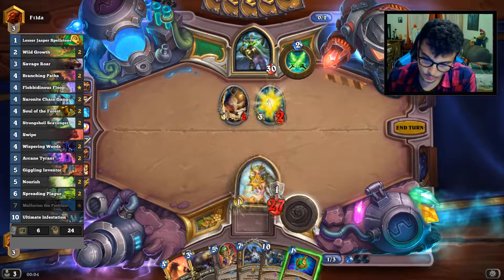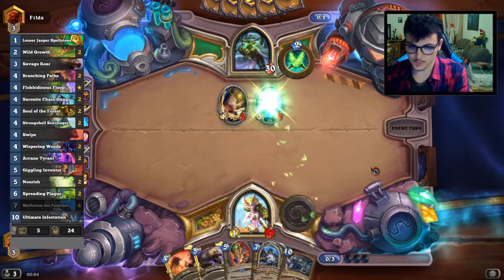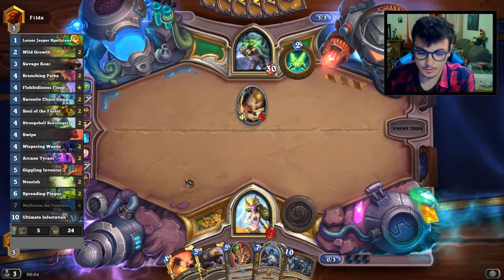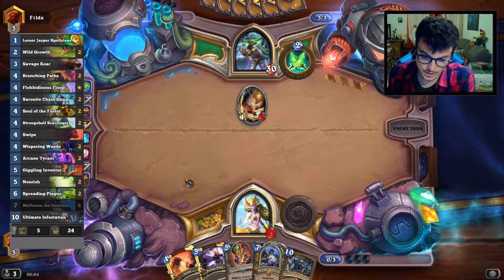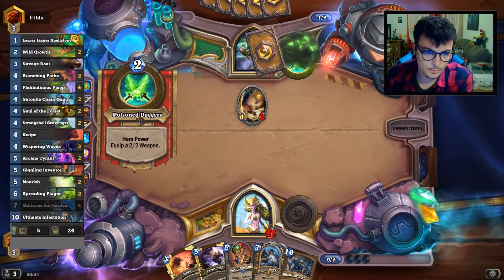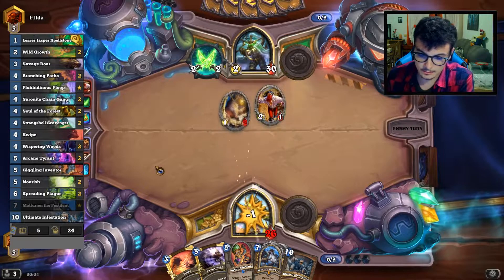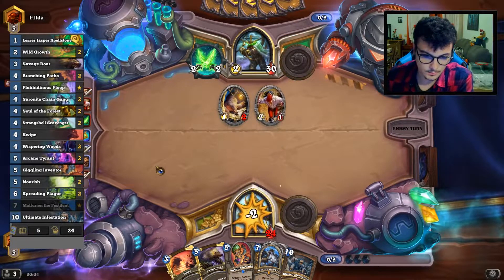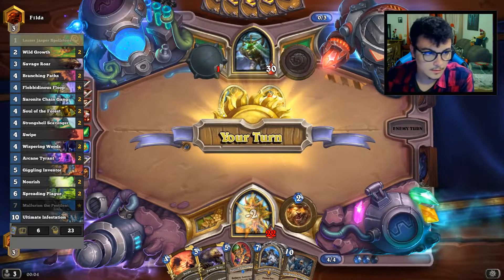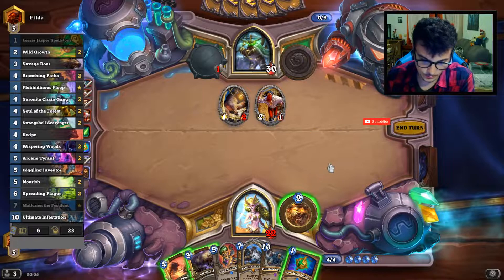I think we need to kill the Blink Fox as soon as we can. We have another removal which is Swipe for later. Jiggling Inventor on turn 5 is particularly good, so we have some tools to defend ourselves. Subsea Deckhand is getting some damage in here, but still we have good ways to interact with his board.